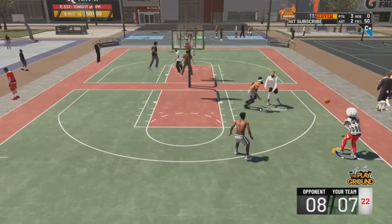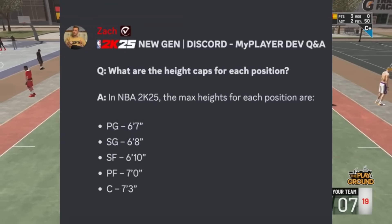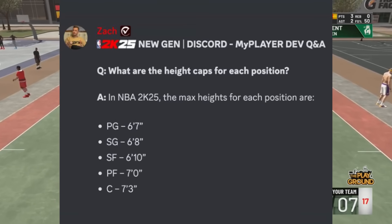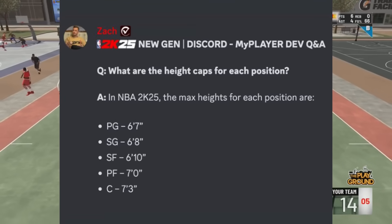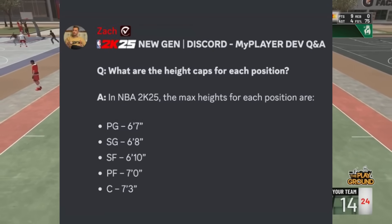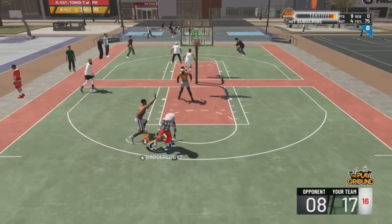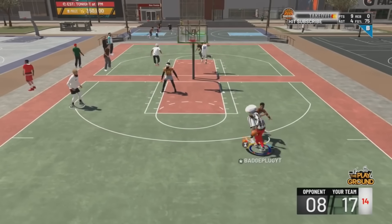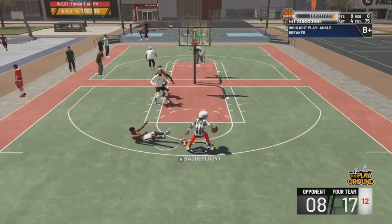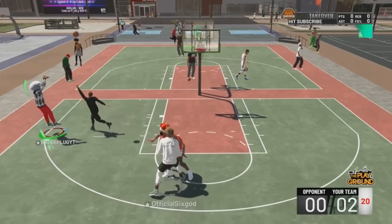In 2K25, the max heights for each position are: PG 6'7", shooting guard 6'8", small forward 6'10", power forward 7'0", and center 7'3" once again. They're just not trying to have 6'9" point guards out there — although you can probably just make a small forward into a point guard anyway.